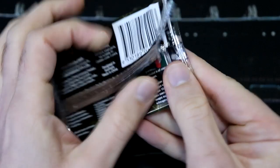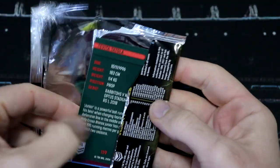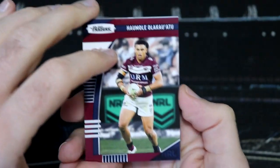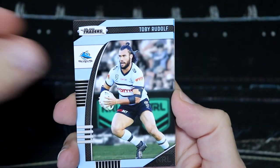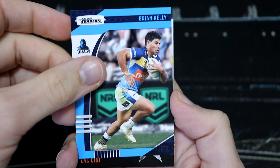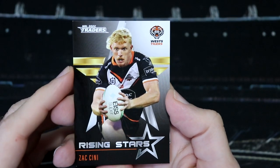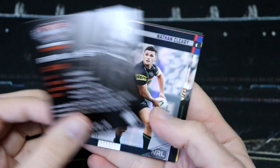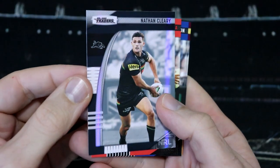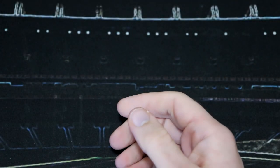Speaking of the base cards, I actually haven't put the base cards into the album. I've only got one album I've been using for the special inserts. We got the whole base set from the first box we opened way back in March, but I really need to get an album to put the base cards in. We have another new Rising Star — Zach Sini for the Tigers. That's nice — picking up a whole bunch of new Rising Stars. We've also got Nathan Cleary, though I think we might have him already.